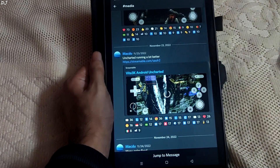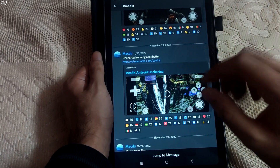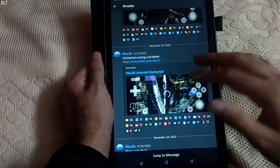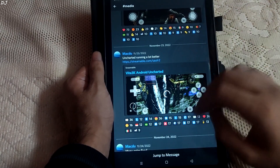This is its Discord server. Performance in Uncharted Golden Abyss has improved. Developer Mac 2 uploaded its gameplay running on Vita 3K Android Emulator. For some reason BTO is not loading, so I'll move on to the next gameplay.